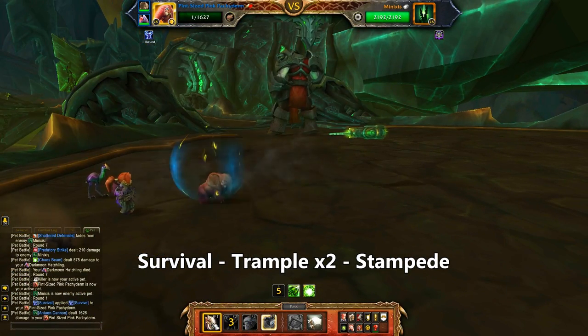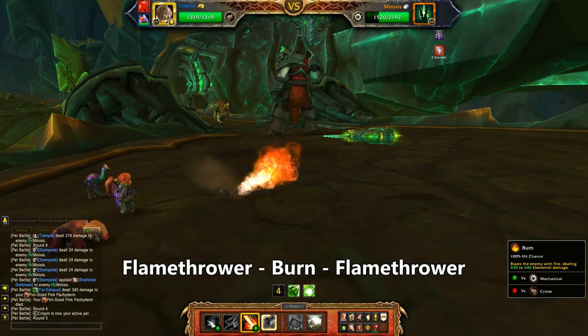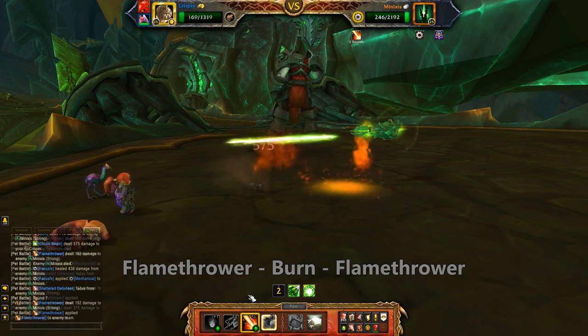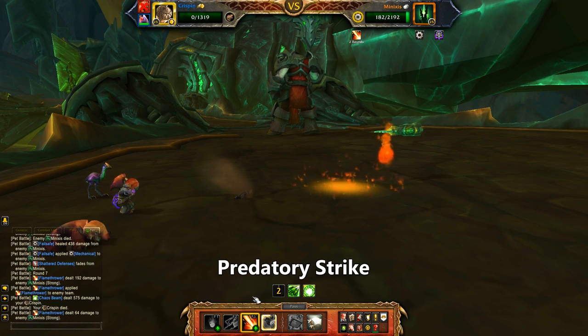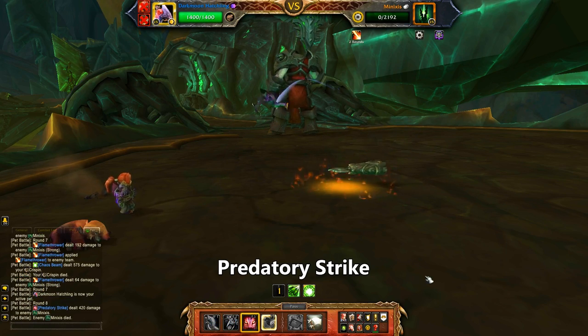Start with your Pachyderm and use Survival. Trample twice and then use Stampede. The Pachyderm dies, so bring up Crispin and use Flamethrower, then Burn, then Flamethrower. The last pet just needs to polish things off, so I'll use Predatory Strike. If you're using a different pet, just follow your heart and it'll be fine.